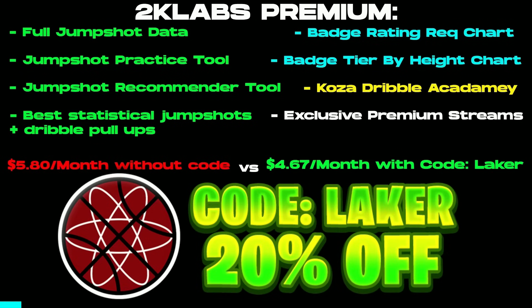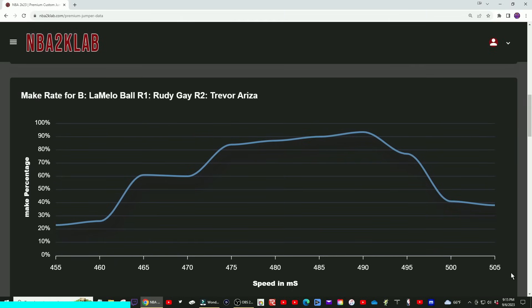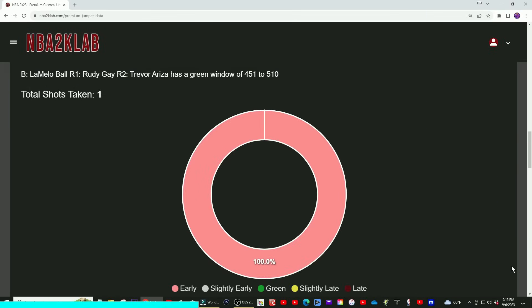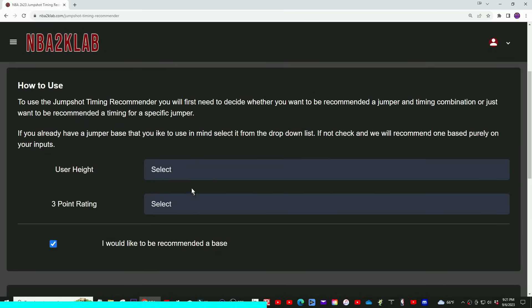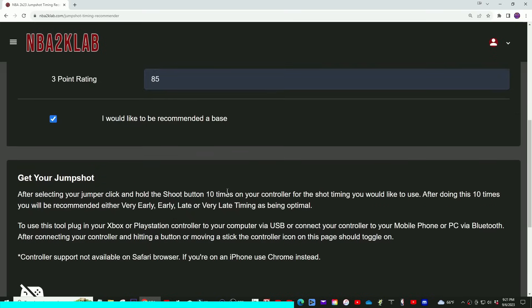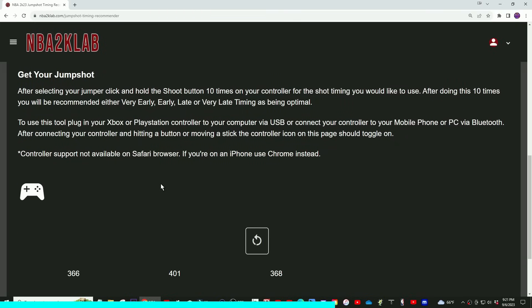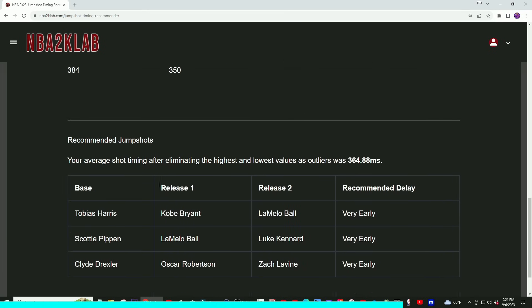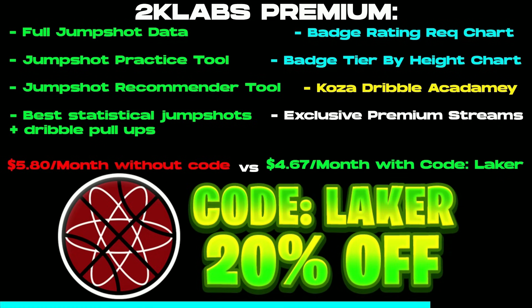I'm partnering up with NBA 2K Lab this year, so you can use code LAKER for 20% off at checkout at NBA2klab.com. On this website is all types of really good statistical jump shot information, and you can also test jumpers on their website by plugging your controller straight into your phone or PC. It'll tell you early, green, or late and where you need to adjust. Or if you don't know what jumper to run, use their jump shot recommender — punch in your height, your jump shot rating, and it'll recommend one.